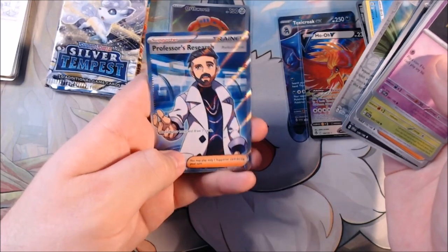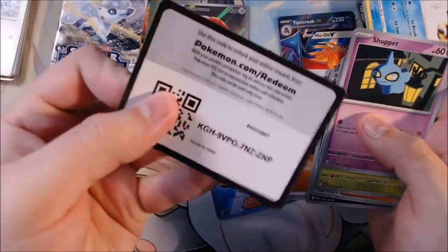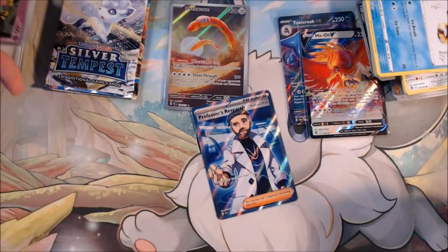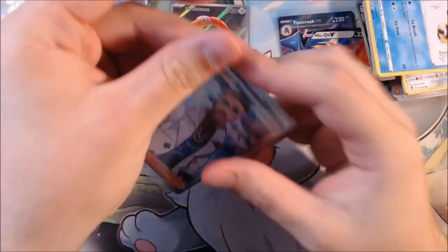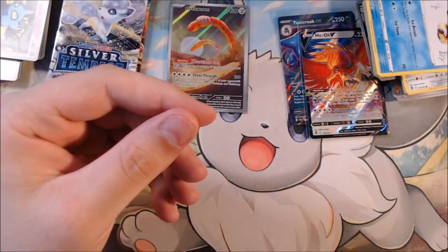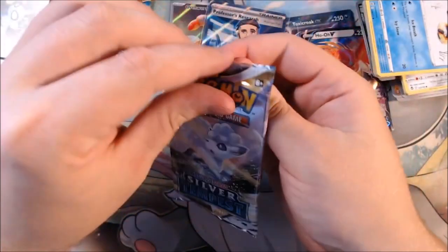Professor's Research — I don't think I have that one yet. Miraidon coming in clutch. That's from Scarlet and Violet. Let me sleeve this bad boy right up and get another little peek at it. Two hits versus two hits, and there's still two packs left.